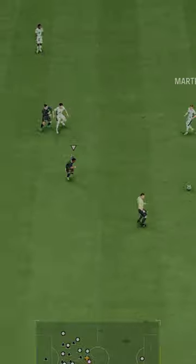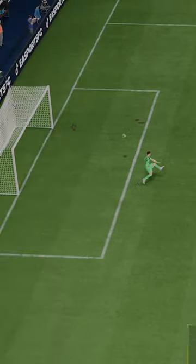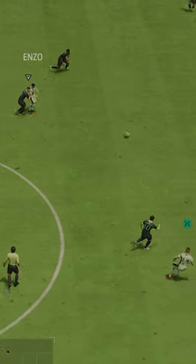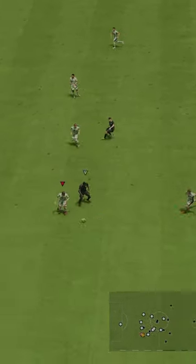We acquired Enzo on loan from our pre-order pack, but his gold card is like 10,000 coins. Anchor or shadow chem style depending on what you utilize — more pace or strength. He's controlled, which is fine at this stage. I would use him more as a box-to-box type of player than as your most defensive midfielder, especially with his high, high work rates.